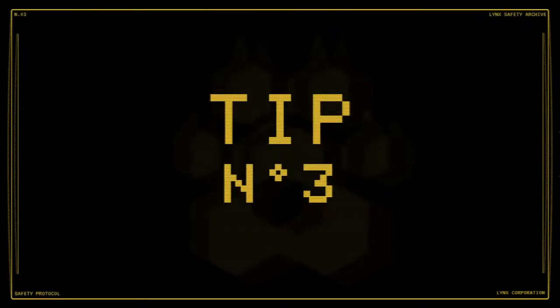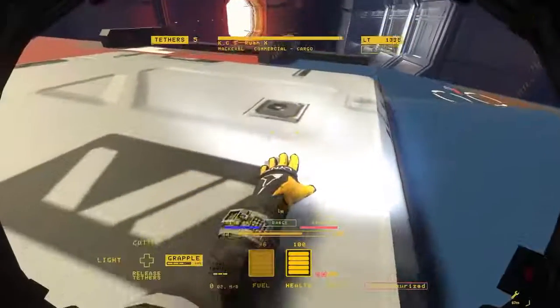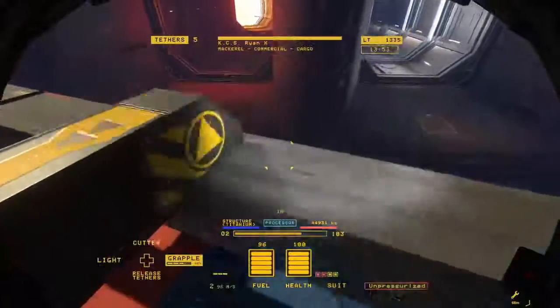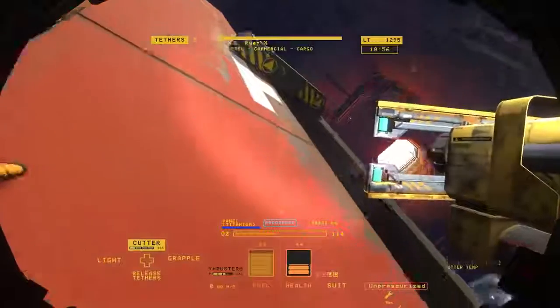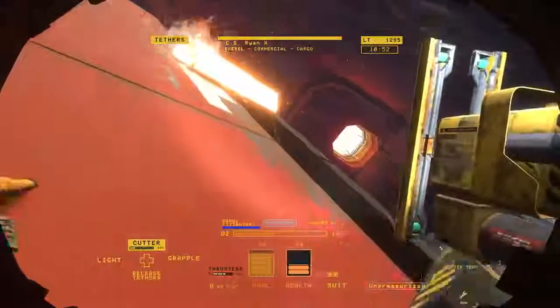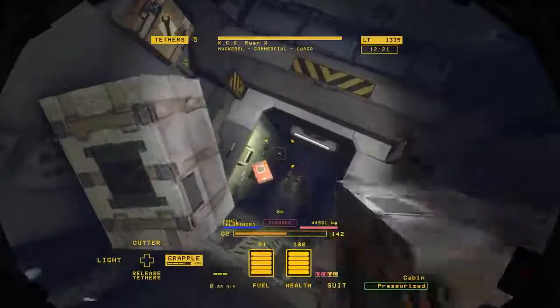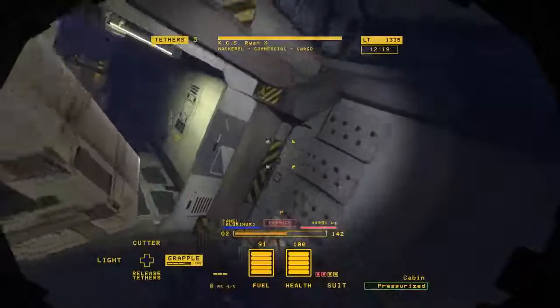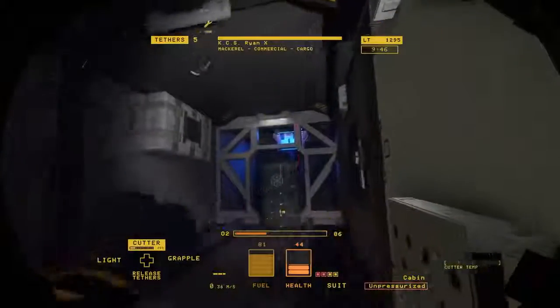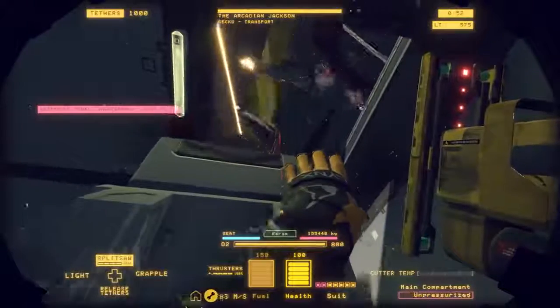Number 3: Use your hands. Your hands are vital tools when navigating zero-G environments. Your magnetic gloves can be used to grab and hold onto metal objects and walls. Use them to stabilize your aim or cushion yourself from high-velocity impacts. Hands can also be used to carefully move and manipulate objects around in the environment, and come in handy when you're trying not to get sucked out of an airlock.